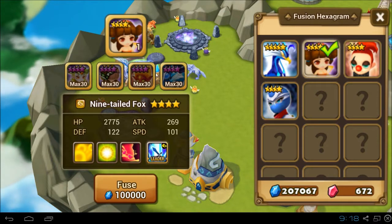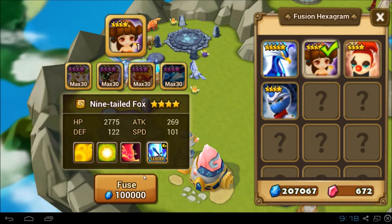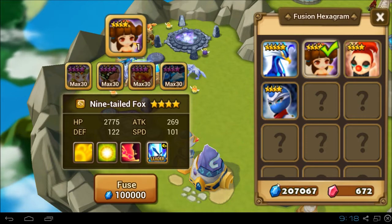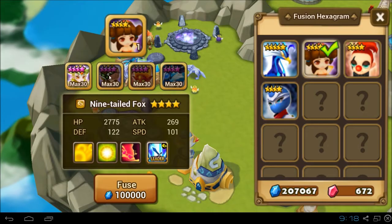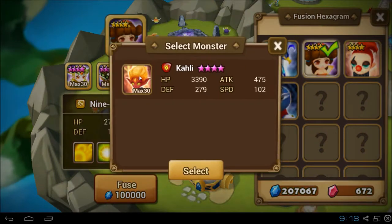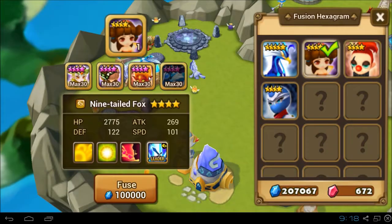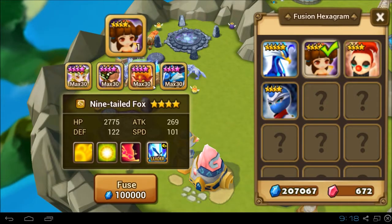They need to be maxed four stars and awakened. I have enough money to fuse this unit, so let's go ahead and tick some boxes. I'm going to miss these guys because I've been grinding with them in Phymon Volcano Stage 1. It's time to say goodbye and let's welcome the wind nine-tailed fox.